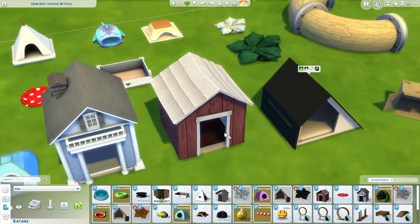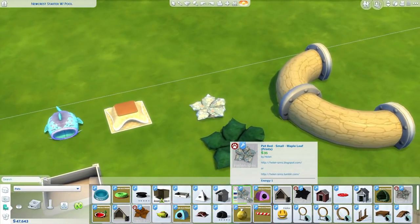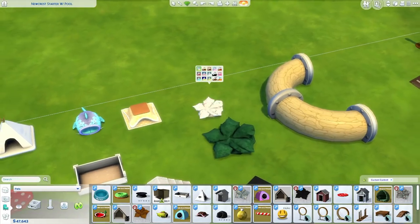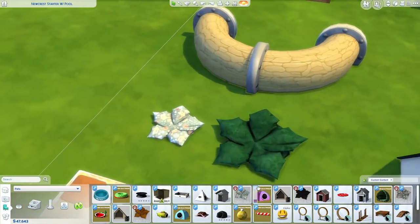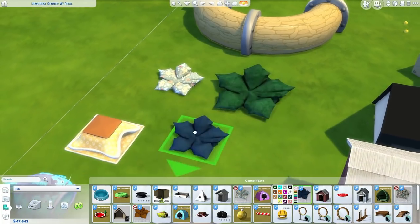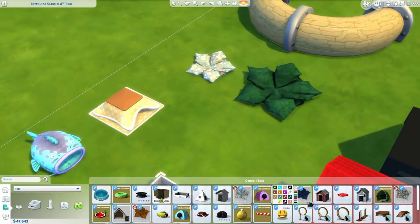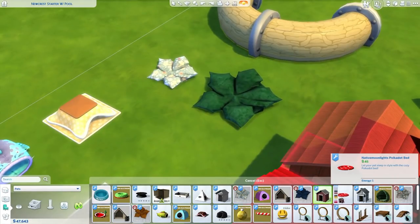There's these maple leaf print beds — some come in these patterns and some are just plain. There's one for small pets and one for the big dogs as well. So if you're Canadian, this might be an essential download for you. Maple leaf pet beds — heck yes. Canadian pets.